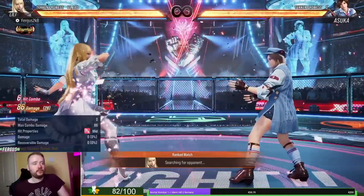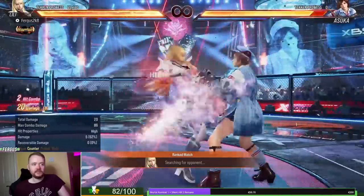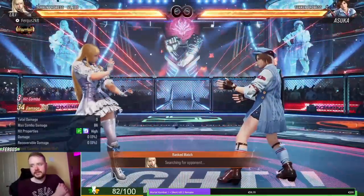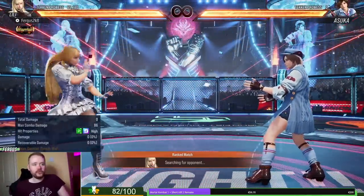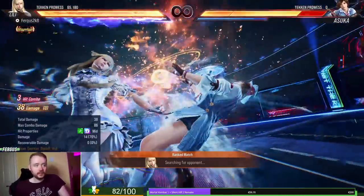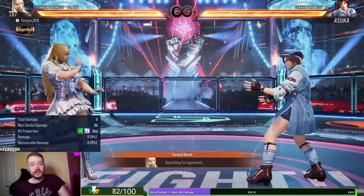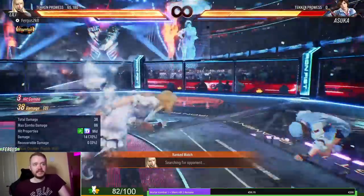Her back turn 2-1, like I showed at the start, gets back turn 1-4, which also goes into heat — it's a bit niche but it is there. Her forward 3 on normal hit goes into QCF 2-1 as a heat engager, which is going to be one of the main ways you get this heat engager I think.